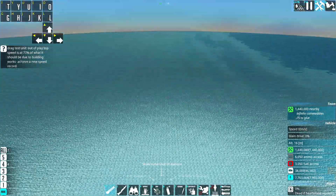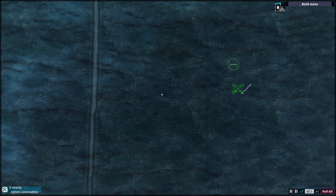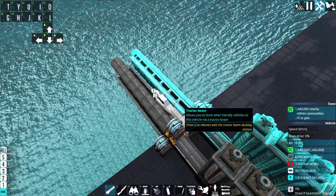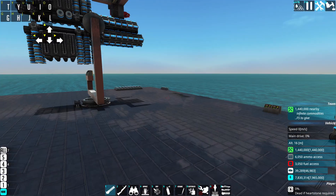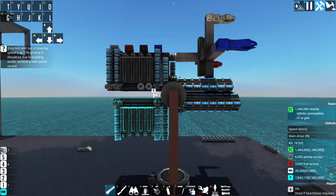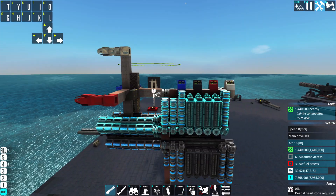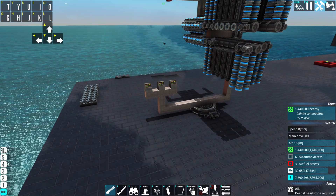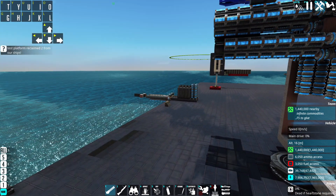This will be our projectile — we'll just make it a lead beam for now. There we go. Apply selection, get it in a bit closer, and there you go.